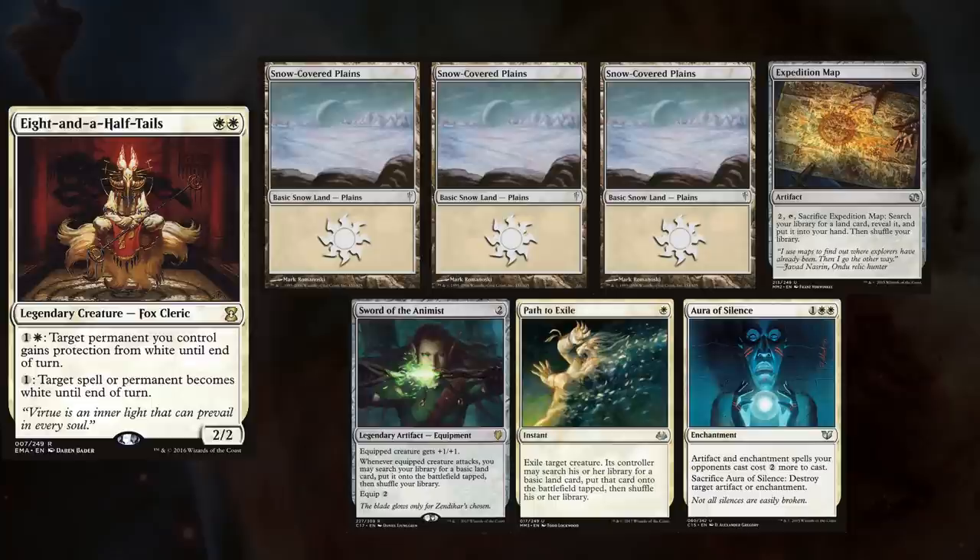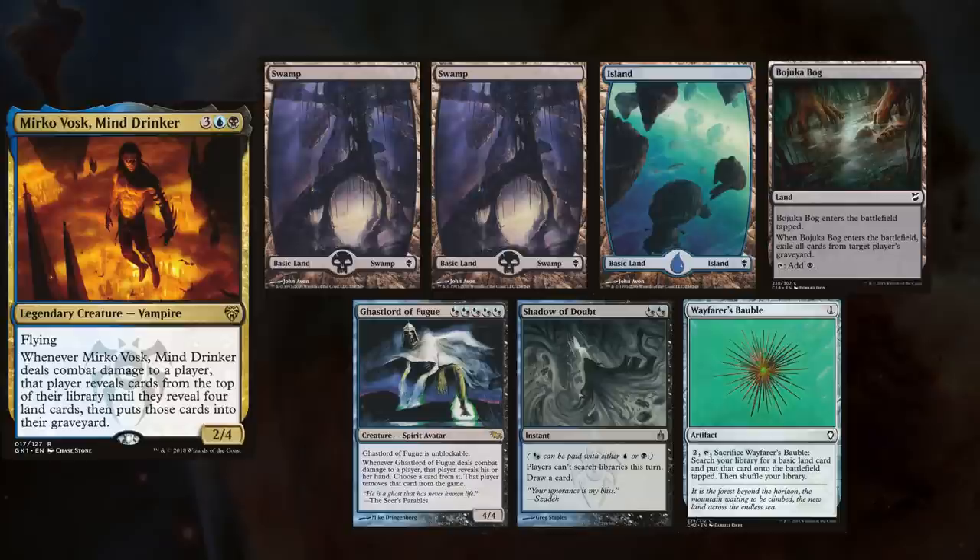And last but not least, Mike and Mirko Vosk want to get up close and personal, keeping 2 Swamps, an Island, Bazuka Bog, Gaslord of the Fugue, Shadow of Doubt, and Wayfarer's Bauble. Mike wins the die roll and starts us off.